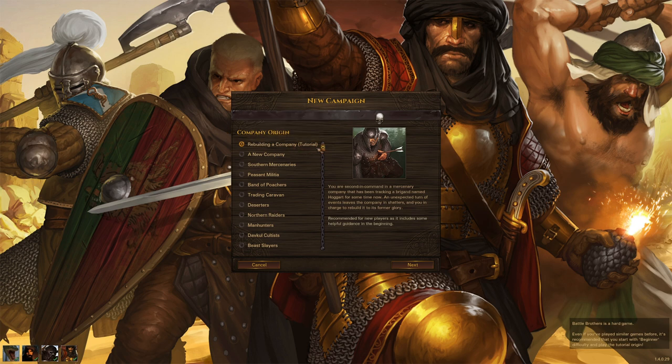For new players, we highly recommend picking the first origin with the tutorial. You will have a couple of contracts and messages at the beginning of the game to help you out. With each DLC we also added more origins, so the list gets longer as you add more DLCs.